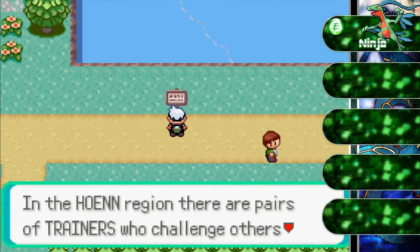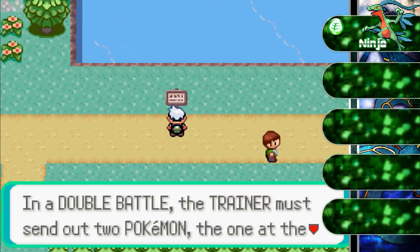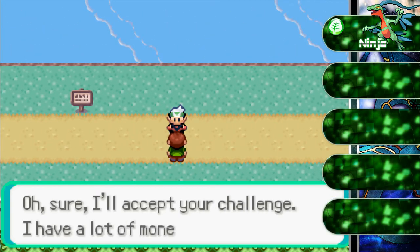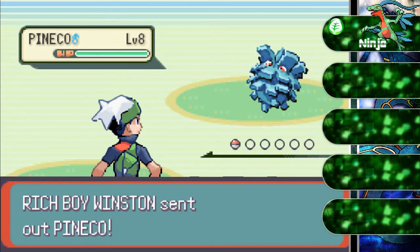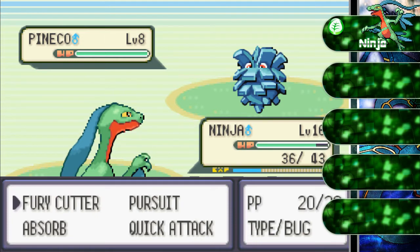In the Hoenn region there are pairs of trainers who challenge others for a two-on-two Pokemon battle called double battles. In a double battle the trainer must send out two Pokemon. But I don't have a second Pokemon yet. A rich trainer shows up — he looks more like he's in a jumpsuit, like a jalopeno suit. He starts off with Beautifly at level 8 — it's a bug-side Pokemon with two stages of evolution, you evolve it by leveling up.